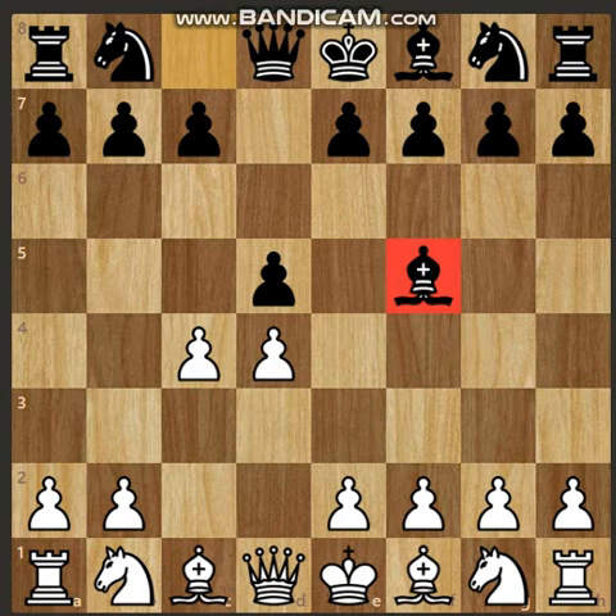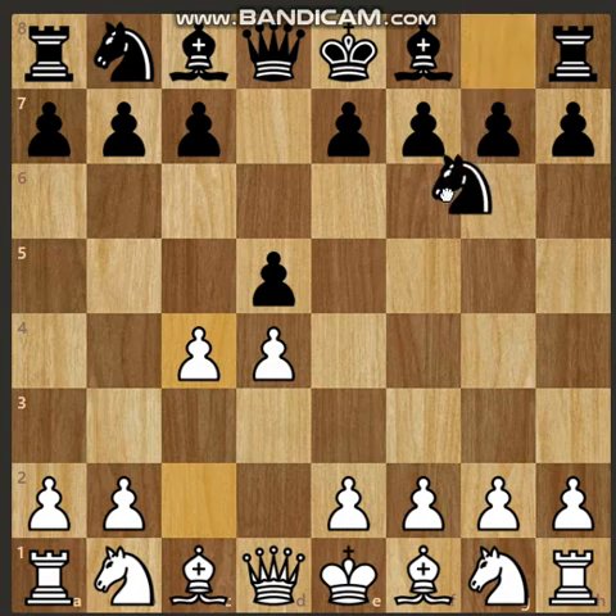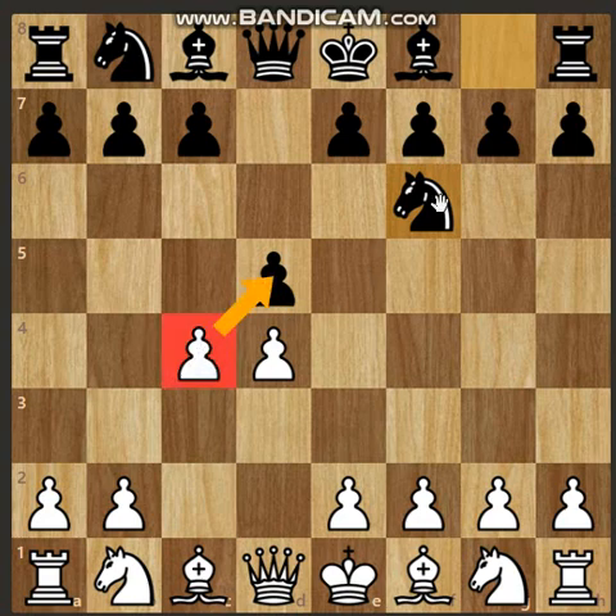Seventh is the Symmetric Variation, where black responds with c5. Eighth is another variation where black can respond similarly. Ninth is the Marshall Defense, which features knight to f6. White threatens to capture the pawn, and black counter-responds with knight captures on d5. This is the ninth variation of the Queen's Gambit.